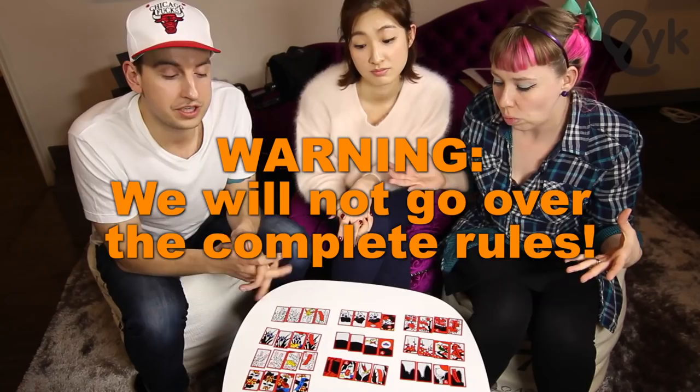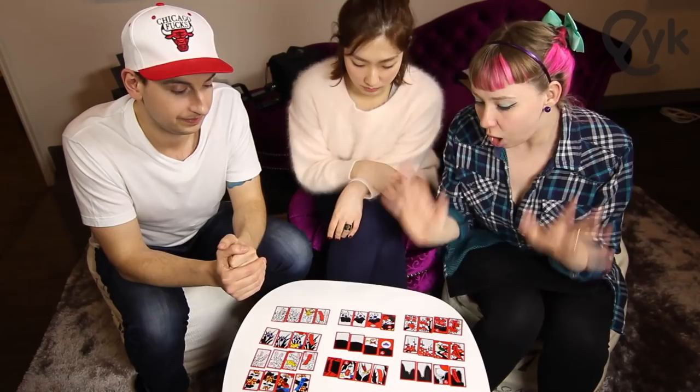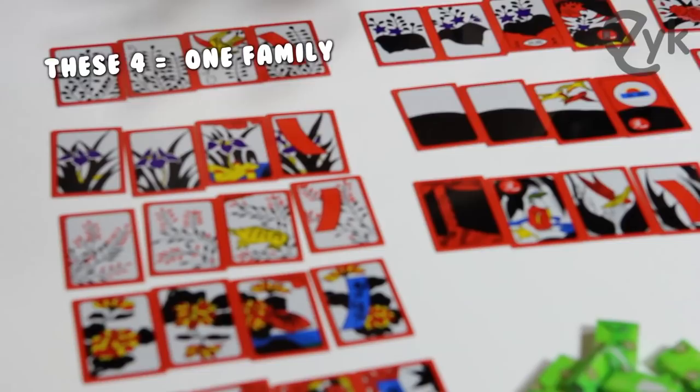It's like Monopoly Deal. Basic rundown of the game: you have cards that have matching kind of like families. Think of them as little families - they all match each other nicely. Some of them are a bit confusing and that's why the game can get confusing, because you may not know which family they're from. You have to learn that. The way to win the game is to get points, and when you get points, it's through matching certain sets.